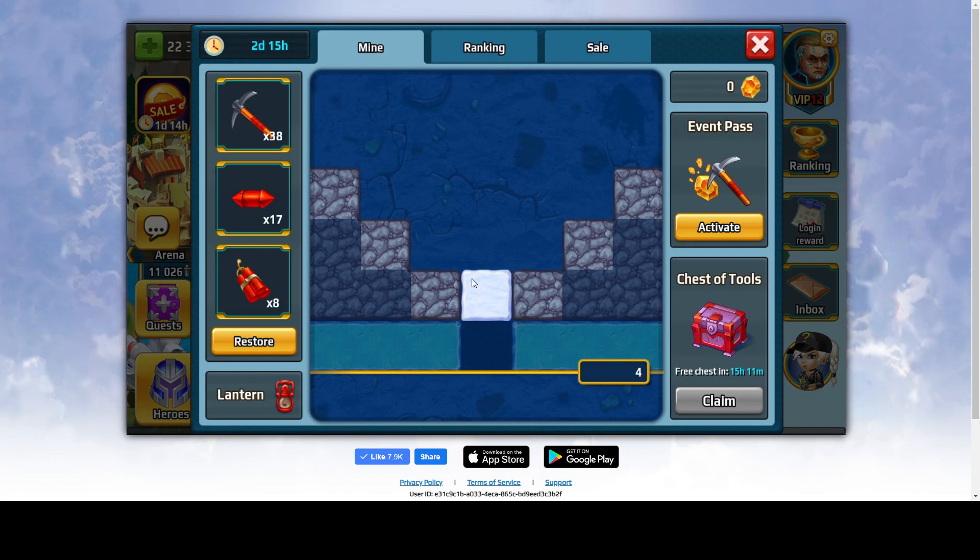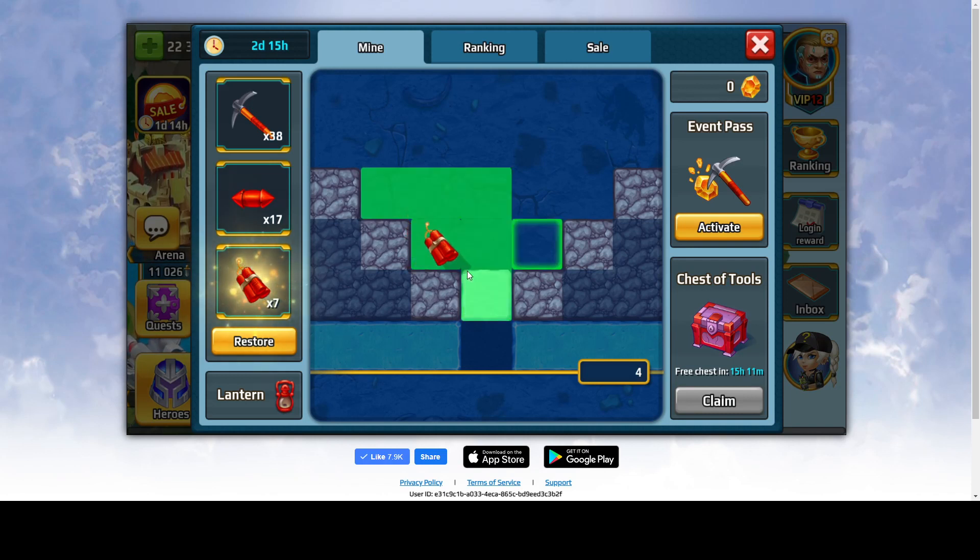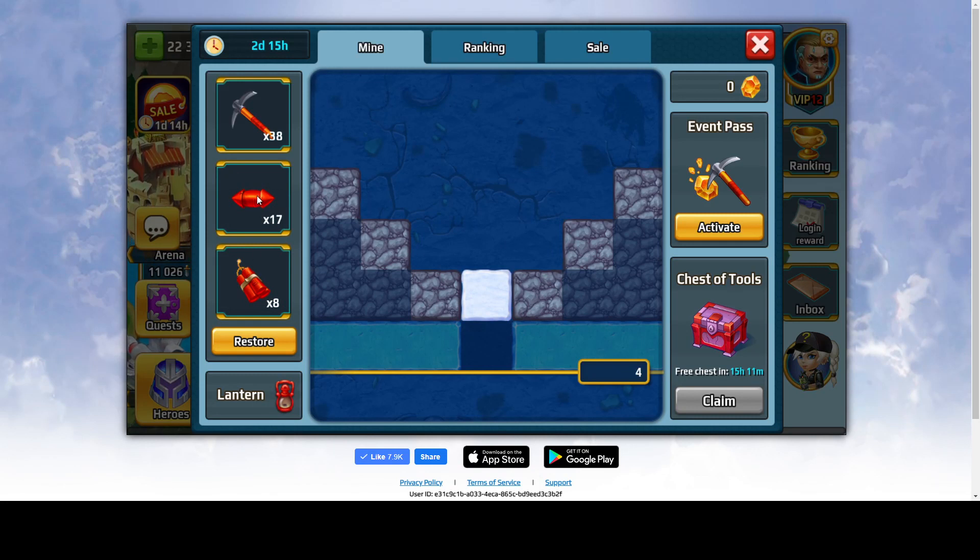How does it work? A pickaxe destroys a single square. For blue ones, you will need two pickaxes. What's called a flare — a flare destroys all the white ones in a horizontal line. These rocks are not destructible. So a flare destroys all the white ones, and if it encounters blue ones, the first blue one it encounters towards the left or right, it does one damage to it.